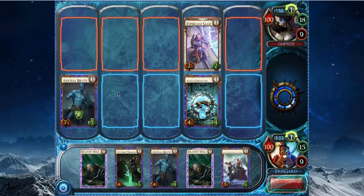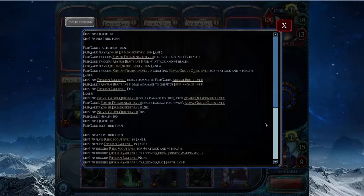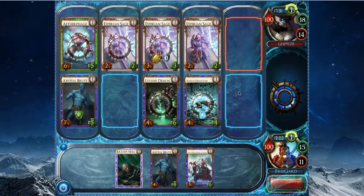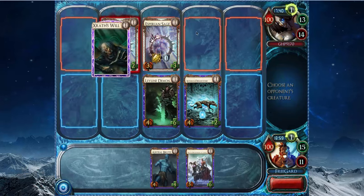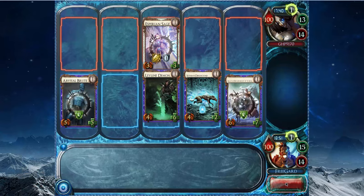Usually they only play one Nova and kill you at rank 4 Nova. It looks like I'm getting a free Leyline Demon this turn — it goes in the side lane. So there's an Experience Age leveling an Achillean, and the other Experience Age level is Relic Hunter. It looks like he didn't have too great of a hand. He takes a Zrath's Will, but I have another one. So I actually get to play all my cards this hand — I got a Zrath's Will, the one I'm not killing because I want to kill all of his creatures, and play Abyssal Brute for free and Zrath. So that was a good turn for me.